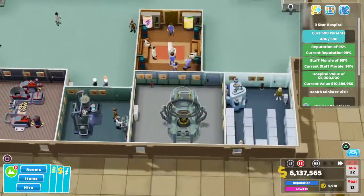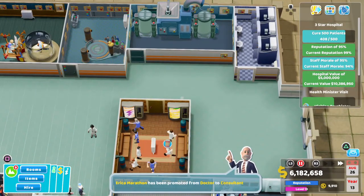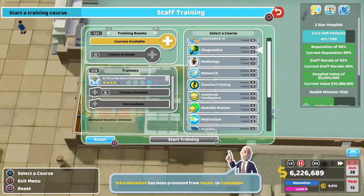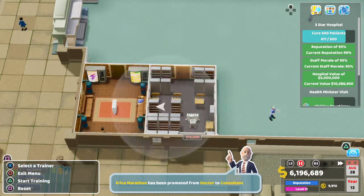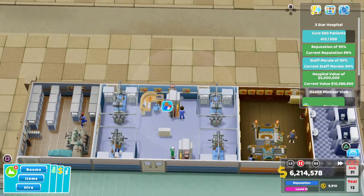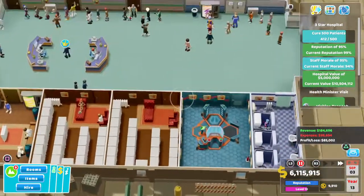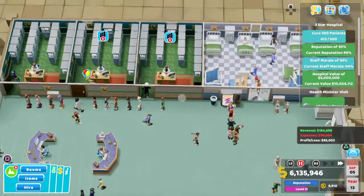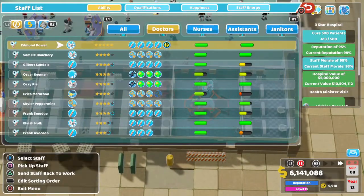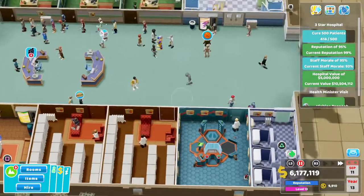You'll notice our staff morale just keeps on hovering around the low 90s, and we need it to be 95%. Essentially what we'll do is, when we've cured 500 patients, we'll just give everyone a pay rise, make everyone as happy as possible, and then crack on. We've got two staff there, so hopefully we can quickly just smash through these. Worst case I would move this DNA lab and stick in another GP's office, but hopefully we won't get to that.